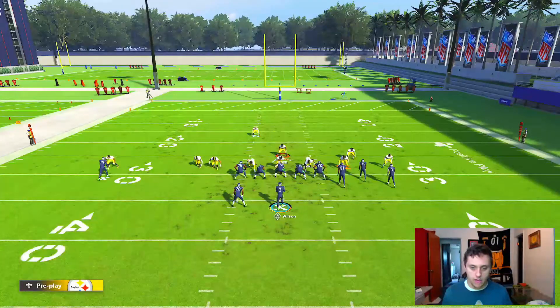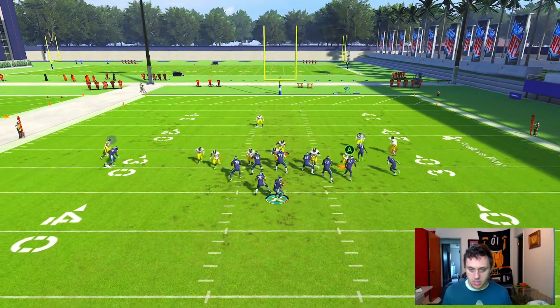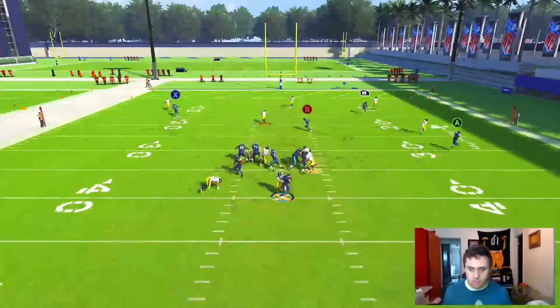Now if they block their running back, lay off the edge. Same thing as always — you're gonna stand to where you can't see one of your feet and let the blitz animation go through, and you're gonna get some nice B gap pressure instead.